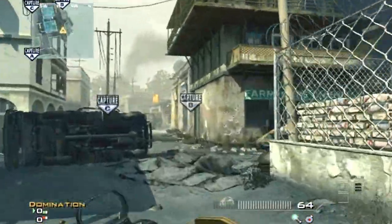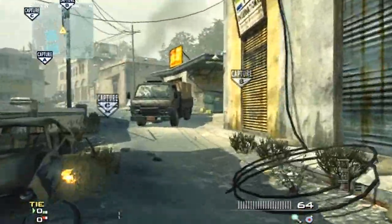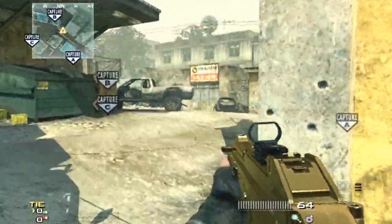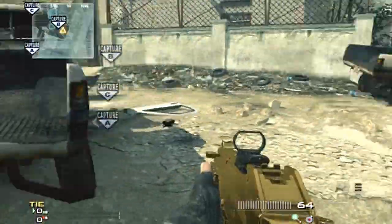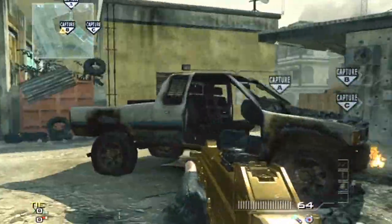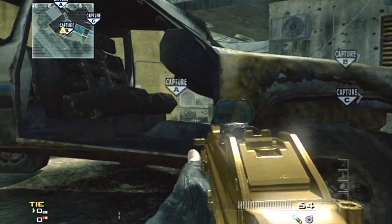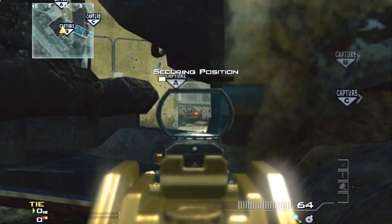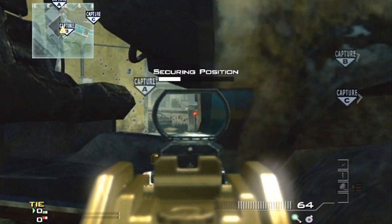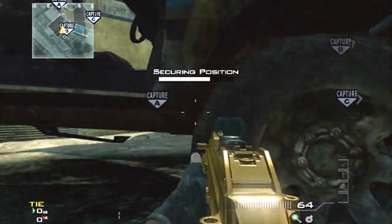Moving on to B — B can be a real pain in the ass to capture sometimes just because there's no cover. It's way out in the open; people love throwing stuns, flashbangs, and grenades in here, and that truck is there to blow up right onto you. But something you should know: if the truck is already blown up, you can capture B while looking through the cab and catch people coming from the A Dom side. Or you could just go under it, which is an even better spot in my opinion.